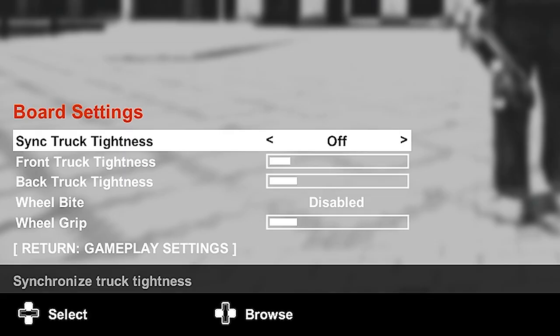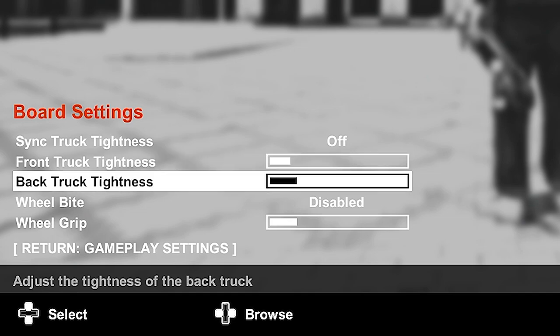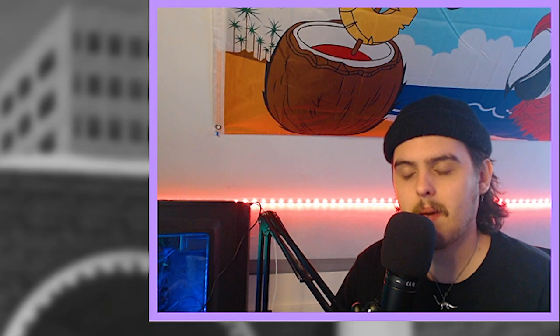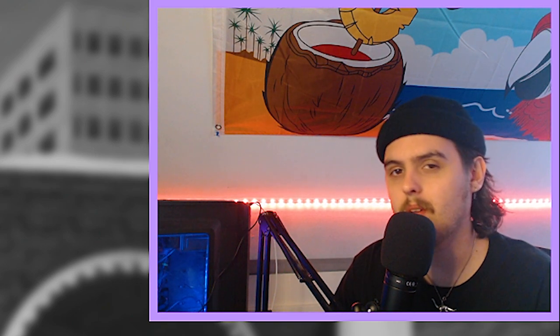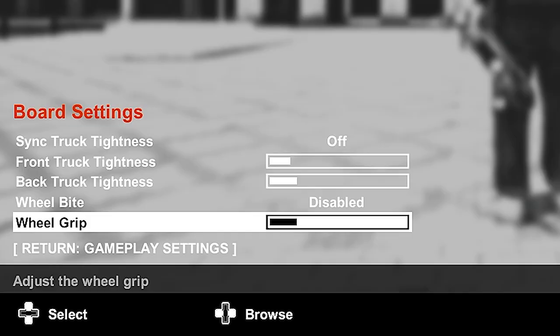On the board settings, my sync truck tightness is off. I like my back truck and front truck to be a little bit different in tightness. I've tightened my trucks a little bit — they were a lot looser in a previous video. My front truck tightness is at three, my back truck tightness is at four. The back truck being a little tighter gives you more stability when you're popping, and the front truck being looser makes turning easier. Loose trucks like this make Session flow and feel a lot better. Wheelbite is disabled because wheelbite is a pain. I don't want it in a video game. And my wheel grip is at four.